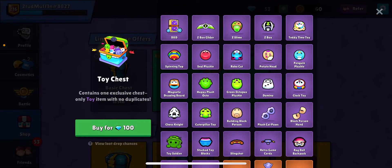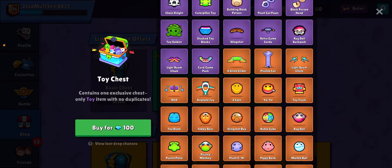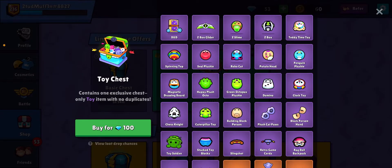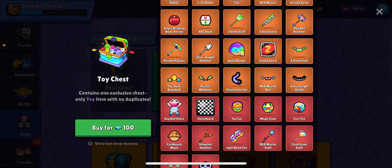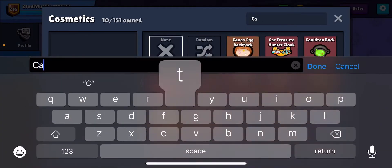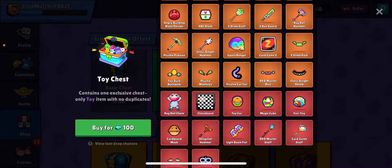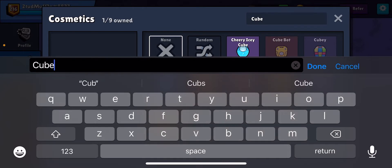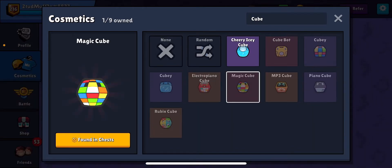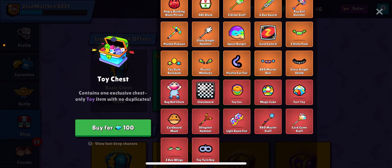Moving on to the chest. I've already looked at the chest, and they added in sprays and emotes this season. So if you get an emote or a spray, I feel super bad for you guys. There's actually quite a few good things in the chest. I don't know if you guys know what the cattail is, but they brought it back in this version — same thing but a little bit different. Same with the Rubik's Cube — they brought back the Rubik's Cube pretty much. Here's Cubie, and you have Magic Cube — only a little bit of a difference. If you could pick what you got out of the chest, I would for sure be picking those two things.